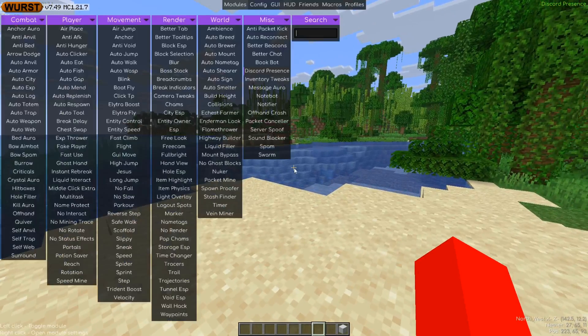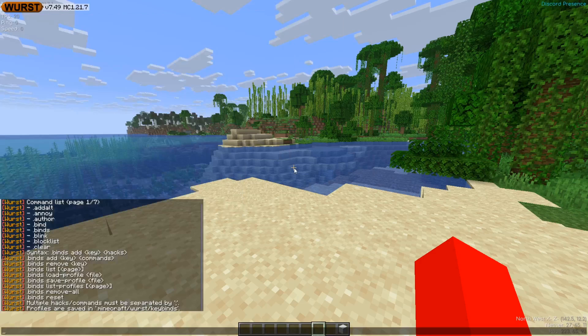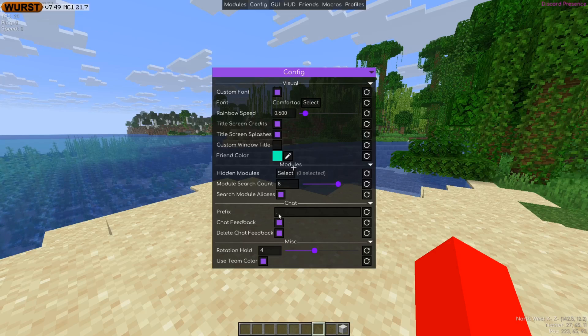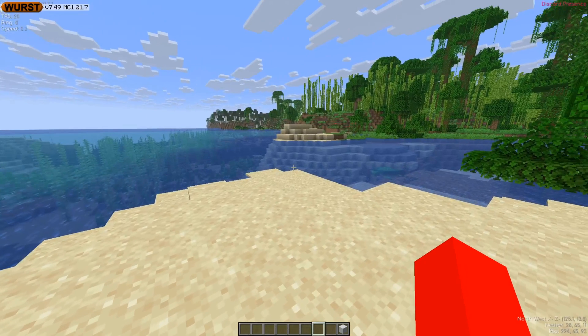Both Meteor and Worst are bound to right shift, but right shift only opens up the Meteor one. So what we're going to do is go into Meteor client, then into config, and in this prefix area we can actually change the prefix. I'm just going to change this to a comma, and now we know that every single time we'll get Worst client commands when we use the dot, and Meteor client commands when we use a comma.